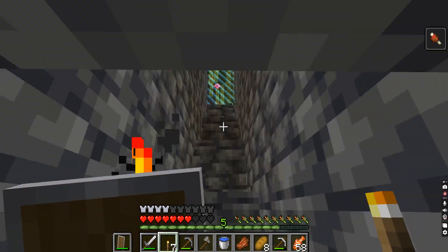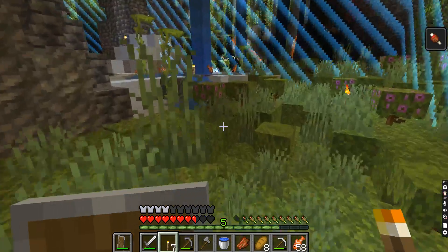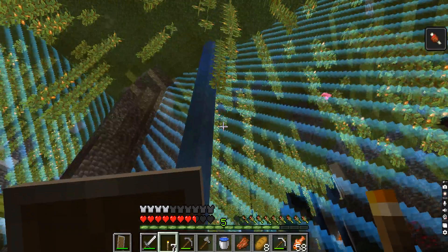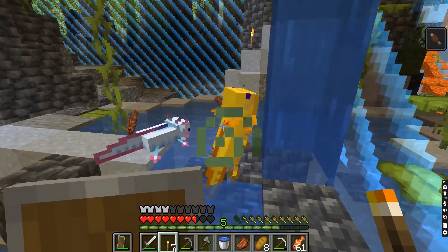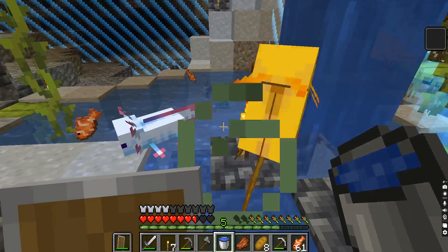So now we know that everything is underneath our feet. Tropical fish are still dying — why did you come down here? I think they're just spawning naturally in these biomes. Is there anything I can do with it, like scoop it up?